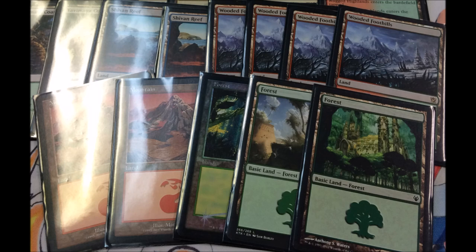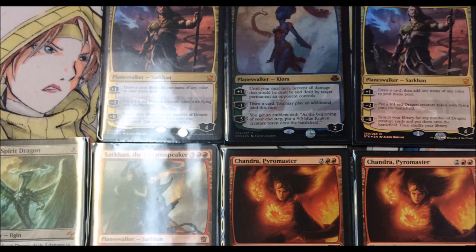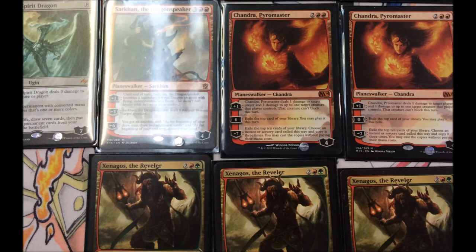Now for the fun part - planeswalkers! You have two Sarkhan Unbroken, a Kiora, a Ugin, and a Sarkhan in the sideboard, plus two Chandra Pyromancers. Each planeswalker is very different - some are incredibly mana intensive, and Chandra is one of the harder ones to put out. The planeswalker that protects your other planeswalkers is Xenagos, being very important in this deck. He makes a 2/2 token that can attack and block, and can produce a ton of mana. Overall it's not an extremely competitive deck but it is very fun and I recommend playing it.